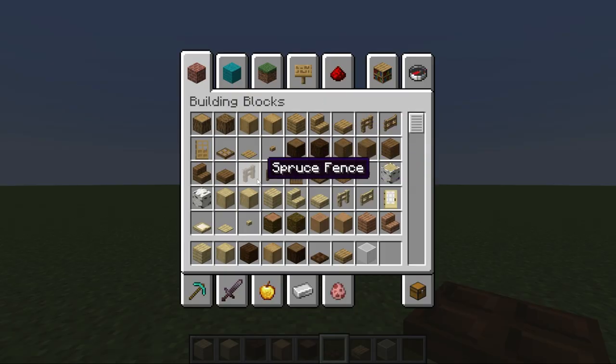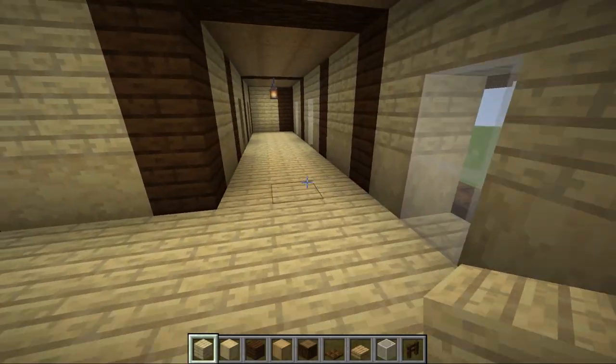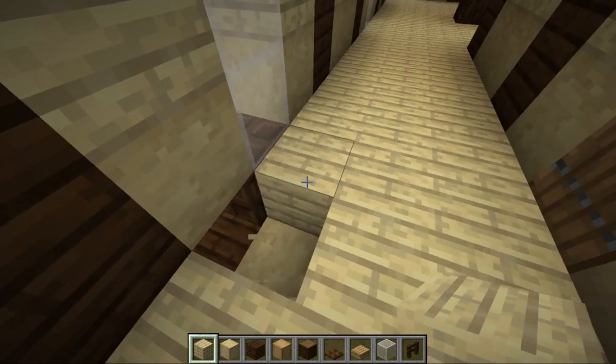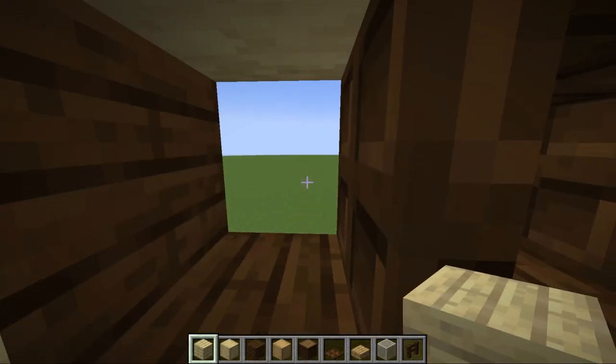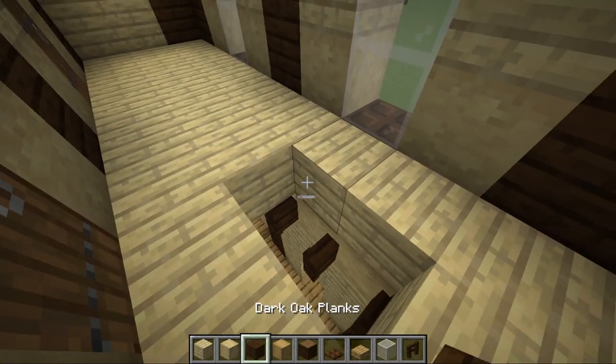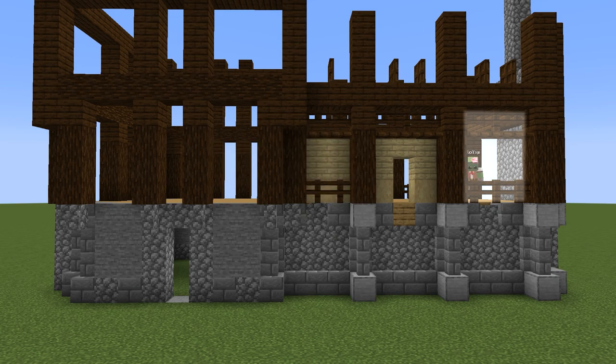We're using birch planks and stripped birch as the backdrop color for the rest of the build. The one problem with this trick using trapdoors is that the backdrop needs to be the same approximate texture as the wall — but only the blocks visible from outside. So if you want a different block for the floor, you can have it. We're filling the walls of the first floor now.